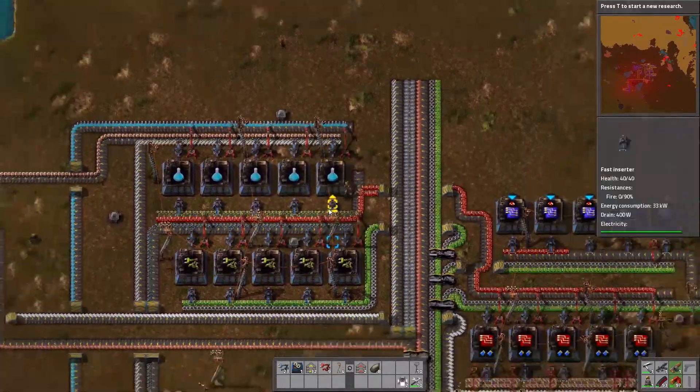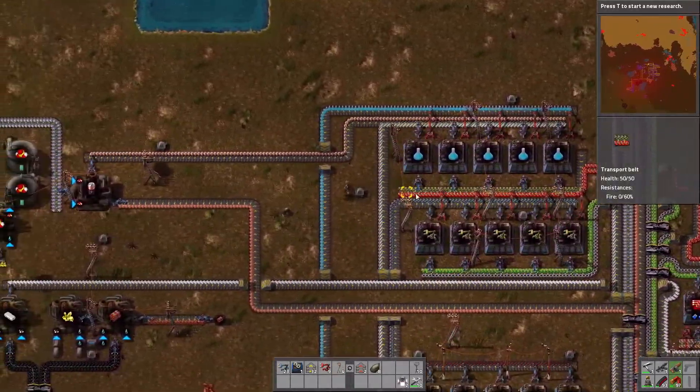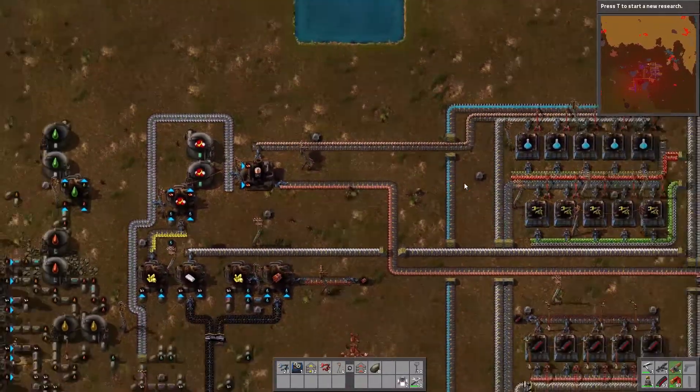That should be fine, let's go ahead and put these back on here. So now I don't have to worry about the circuits being taken. Once this gets backed up - which it will, because I believe the max stack is 50 - I won't have any problems with this. Now for the output I can do long arms, that's fine, so I need to craft some and for that I need iron.